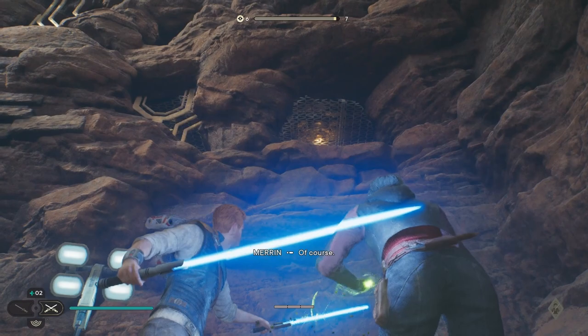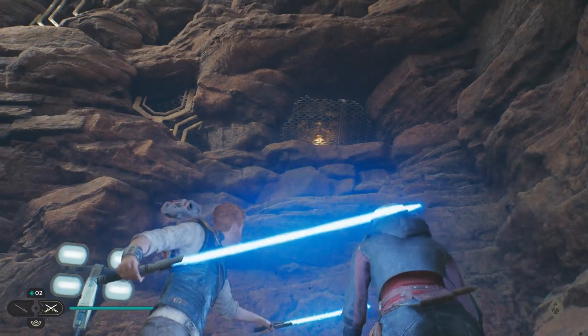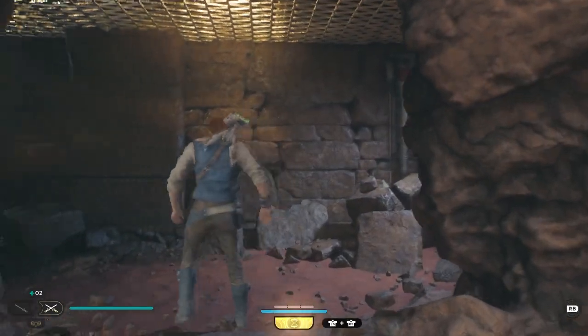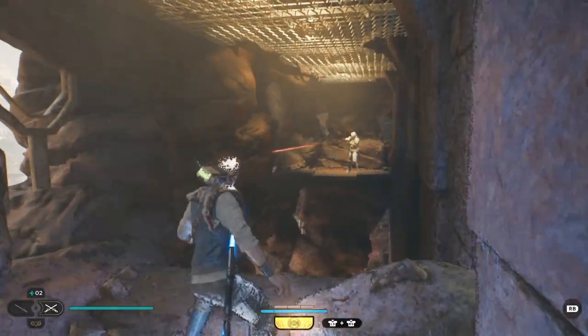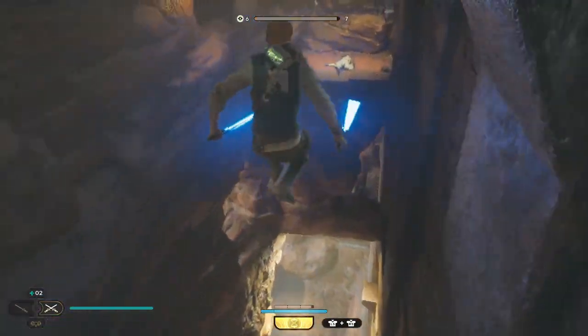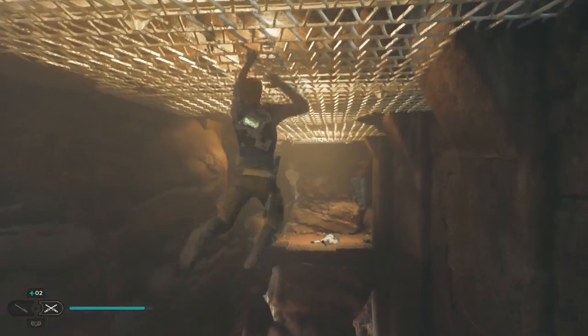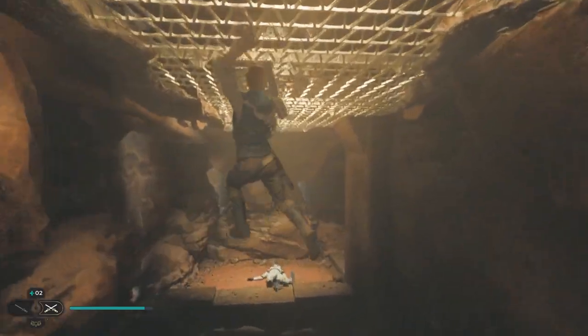Now we're going to tell her to put something up there. Grab on. Even though visually it looked like she literally did nothing. That was not what I was supposed to do — I was supposed to double jump up. I didn't even look up.